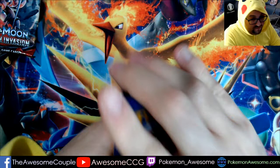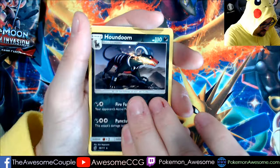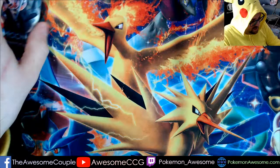Pack number one: Stuffle, Mischievous, Chimeco, Carablast, Swablu, Hakamo, Diggersby, Piloswine, Hundum Reverse, and an Octillery Regular Rare. Onward to pack number two.